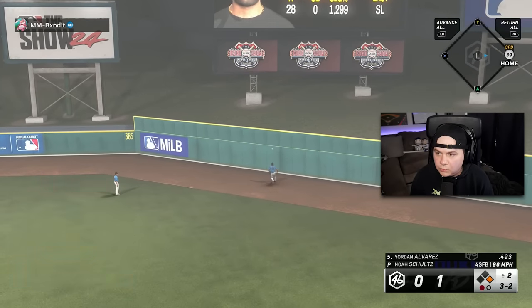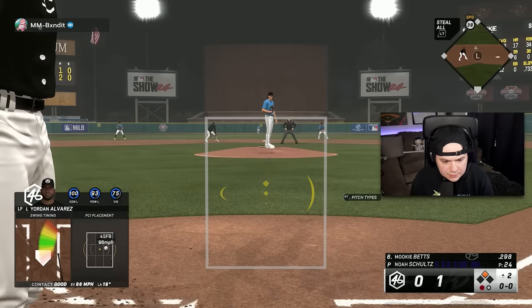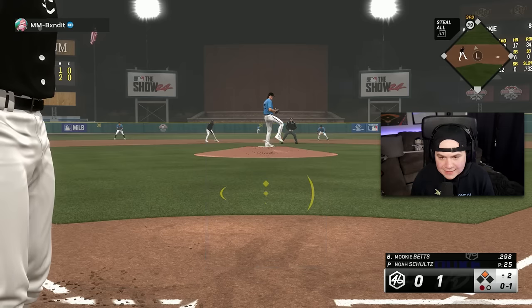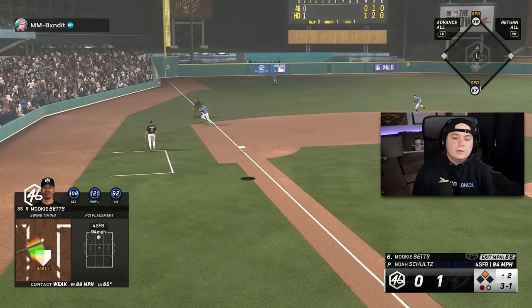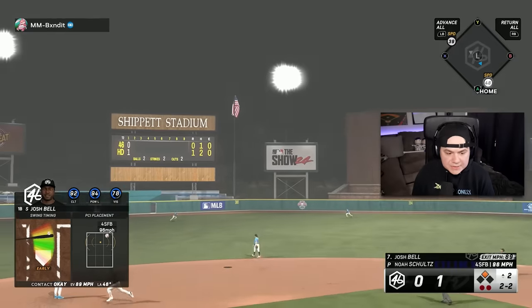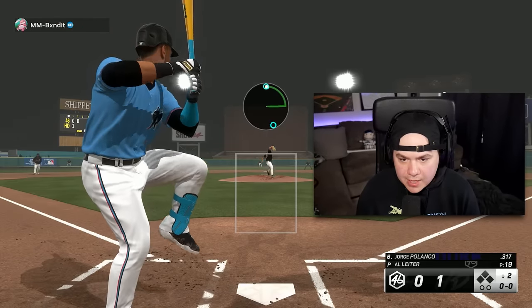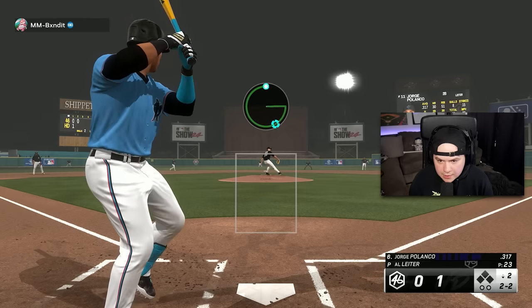That is a double for Yordan. I'm surprised that wasn't hit a little harder — it wasn't perfectly centered. I got Mookie playing up to a 99 today, by the way. I cannot get the PCI on the fastballs. All right, let's have a clean inning this time, Leiter — let's not recreate what happened in the first. Try to go slider low and away this time.